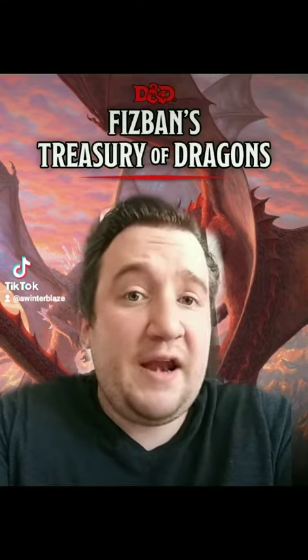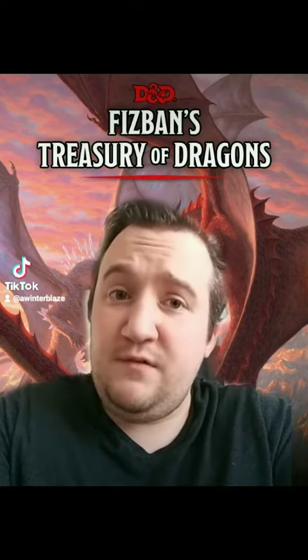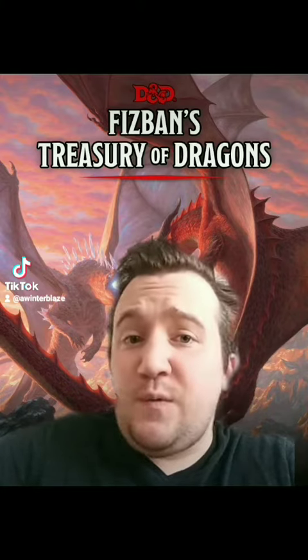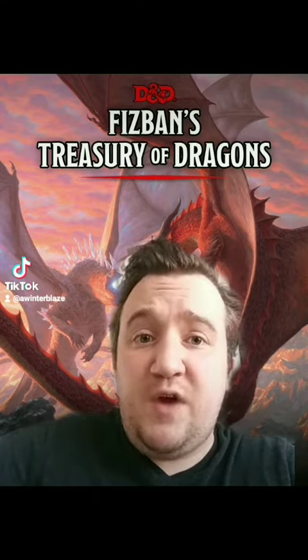Dragon's Wrath is a weapon of any variety that comes in four stages listed in the book: Slumbering, Stirring, Wakened, and Ascendant. With the Slumbering trait, when you roll a 20 to attack on your target, each target within five feet of it takes five additional damage associated with the Dragon's Breath weapon.